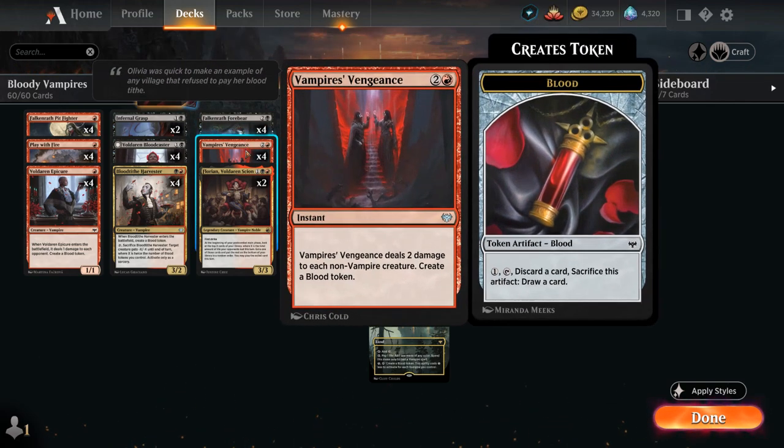Another great incentive to play this strategy is access to Vampire's Vengeance as a potentially one-sided sweeper — a 3-mana instant dealing 2 damage to each non-vampire creature, and we get to create a Blood token as well. This will shine against any white aggressive deck that has lots of low-toughness creatures.